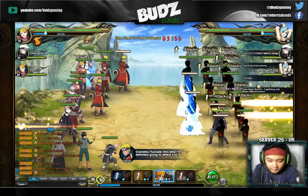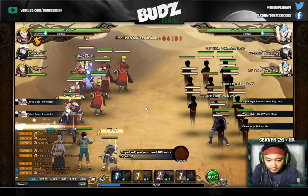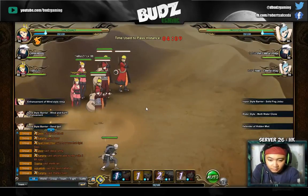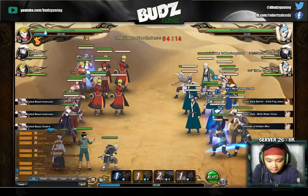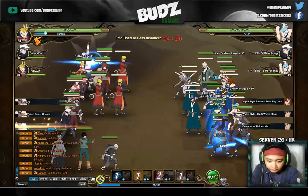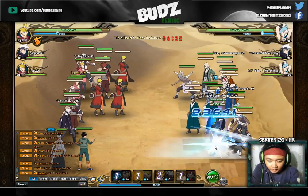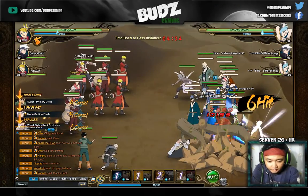So this is the Jinchuriki Support that I was talking about. This is the second wave — not the second round, but the second wave. They don't have a prompt skill either, so this is good.